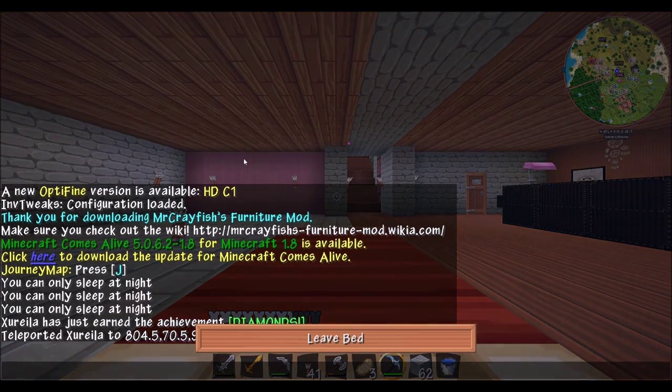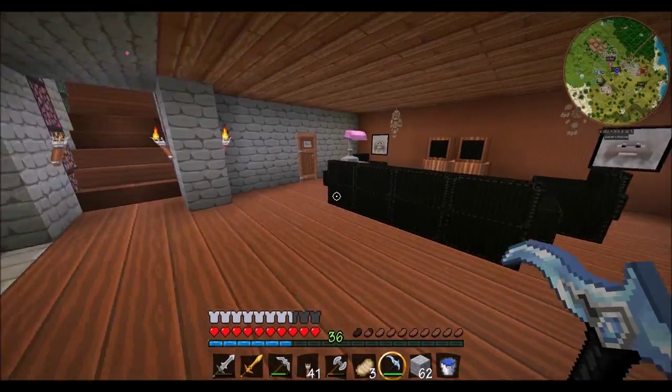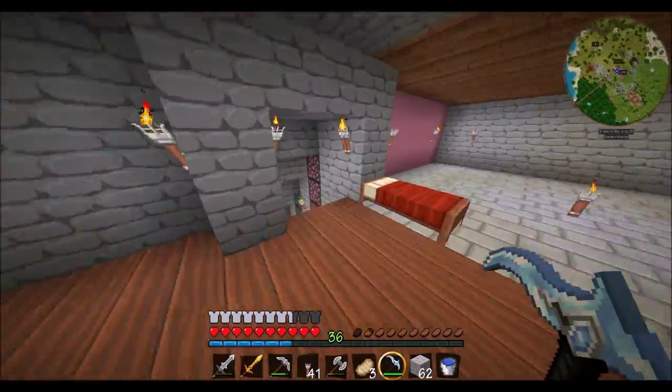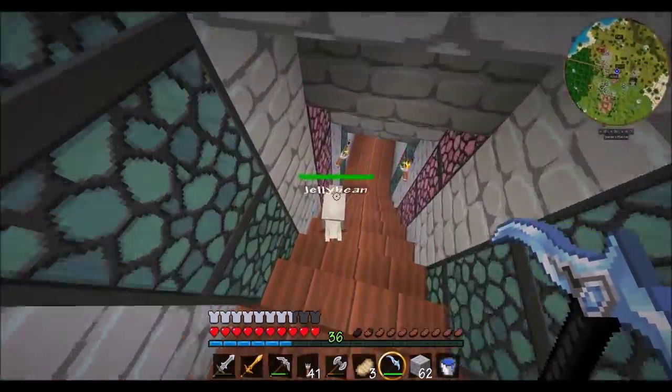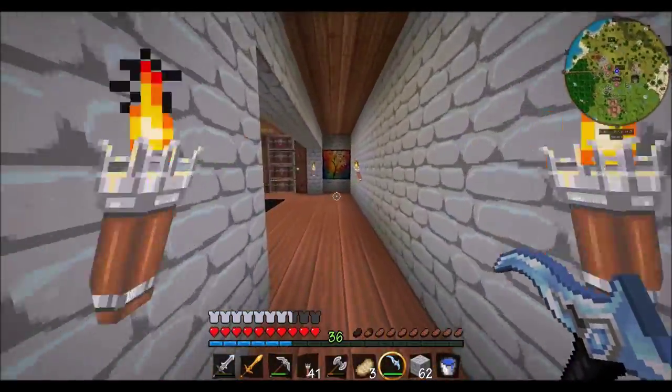Yay, so we got a diamond pickaxe! In the last part we did get Jellybean, our little bunny, and I have no idea where she is. Oh, there she is! Hi Jellybean! What are you doing? She has made herself at home, like for real.